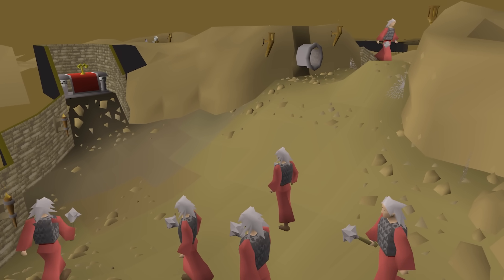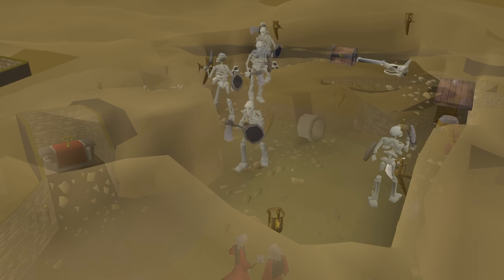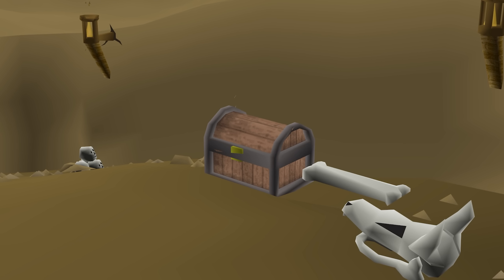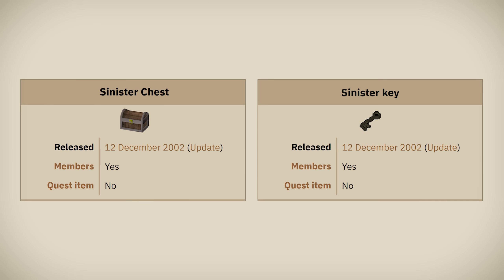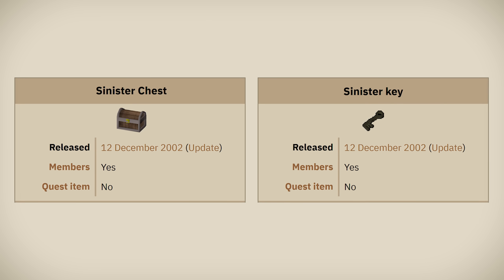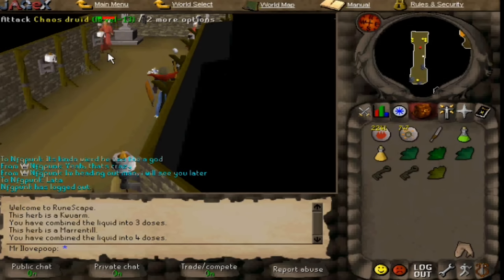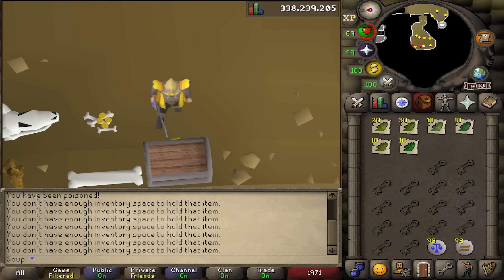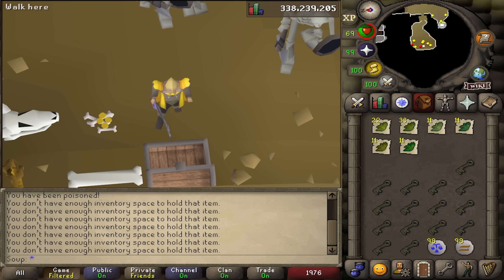Some of my favorite unusual money-making methods are ones that were released way back in the first few years of the game — especially ones that still make you great money. The Sinister Chest in the Yanille Agility Dungeon is the perfect example. The Sinister Key and Sinister Chest were released all the way back in 2002, over 20 years ago. Back then, the only way to obtain a Sinister Key was to kill Salarin the Twisted, also found in the Yanille Agility Dungeon. Since 2002, a couple of other ways of obtaining a Sinister Key have been added: Magpie impling and Eclectic impling in 2007, and the Chaos Fanatic in 2014. This means more Sinister Keys were coming into the game, leading to a drop in their price.